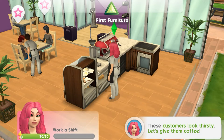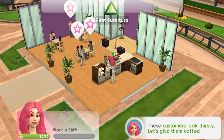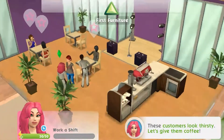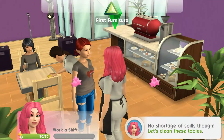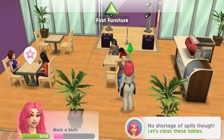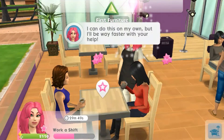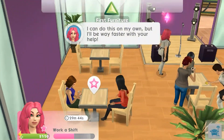These customers look thirsty - let's give them coffee. Do I just keep making them? Okay, with their stars over them - give coffee to customer. I did just give her a coffee. No shortage of spills though - let's clean these tables. So click this table over here and there I go cleaning. I can do this on my own but I'll be way faster with your help. There's still a star over this table.